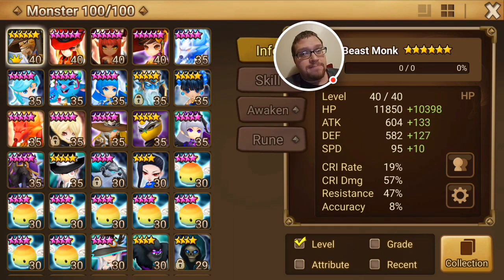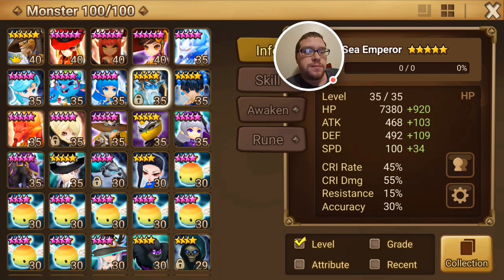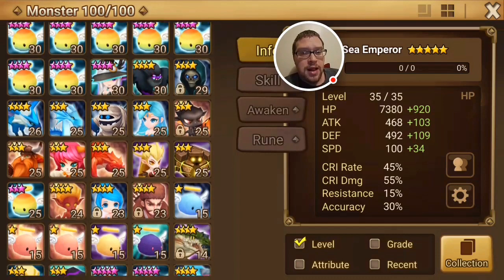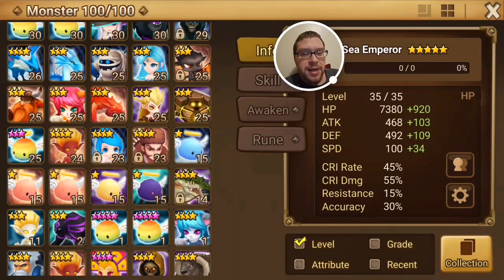You've got Changa the Beast — the water beast monk, six-starred, ready to be awakened. You've got Poseidon, the water sea emperor. You've got Jassoon up there, six-starred. Gene is also there, and Ikea, both six-star. You've got Basalt and Verdahill, and some angel mons.